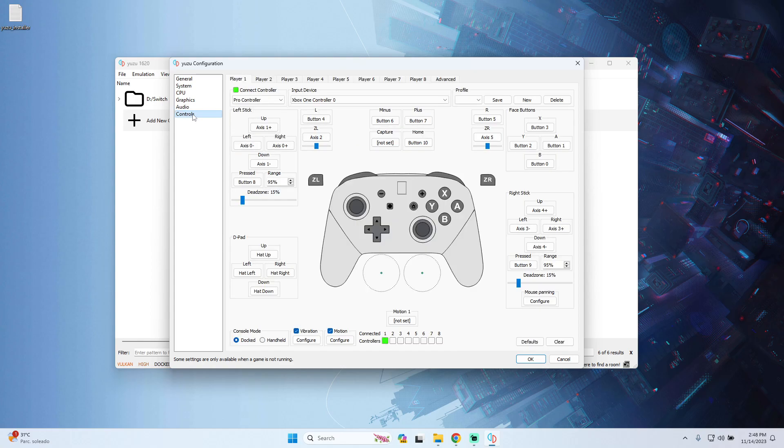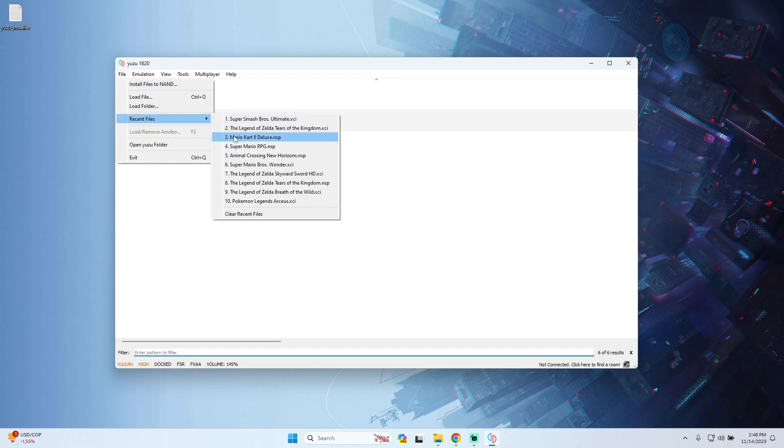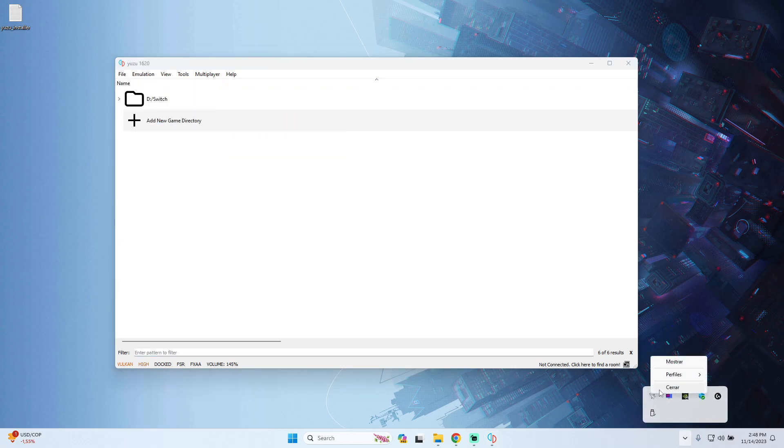For controls, I always prefer to use a physical controller. I'm using an Xbox controller, so my controller is connected and I make sure it's using the correct layout. As you can see the connection is working — just select the device and test the controller to verify the inputs. After that, press OK and then launch your game. I'll be running Mario Kart 8 Deluxe — give me a couple of seconds to launch it and make sure it's working without any issues.